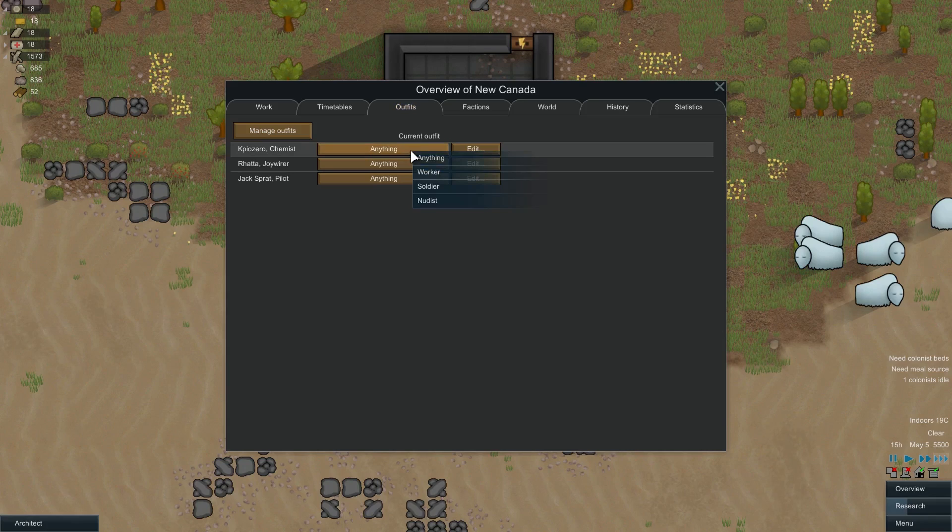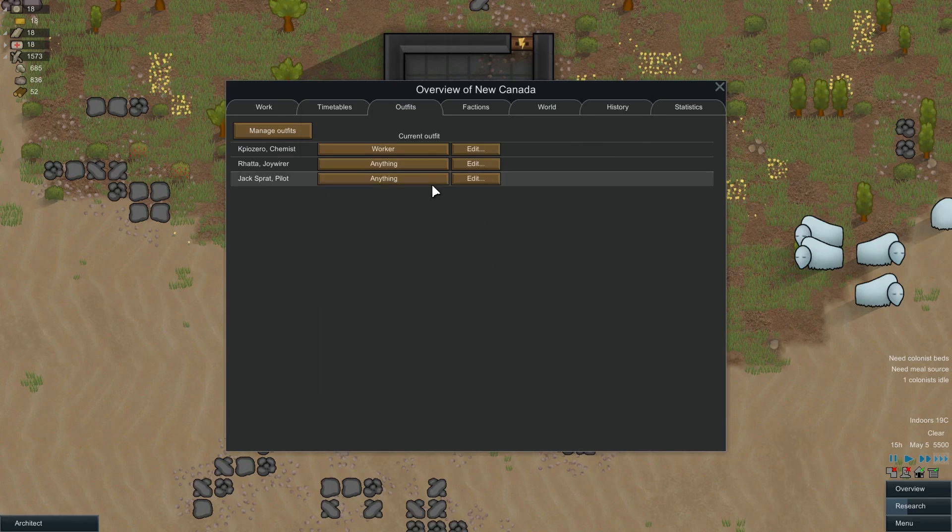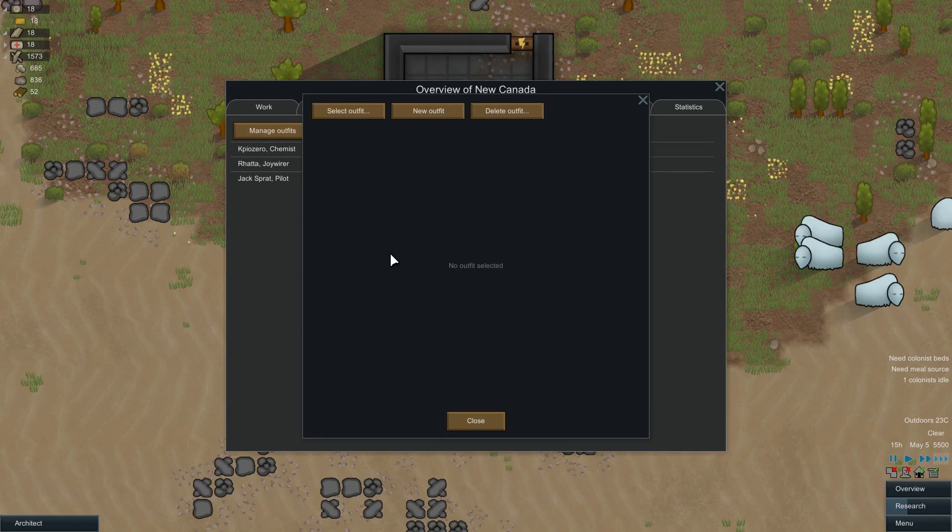And then the outfits — right now it's just kind of anything. But if I wanted to edit their work outfit I could — take off the parka if you're working because it reduces work effectiveness, take off the power armor because it slows you down, stuff like that. They seem to put emphasis on this stuff — it's priority zero, the first thing they do when they wake up is change clothes. So anybody who's a nudist, you would just set them to nudist. But we'll just go with anything right now.